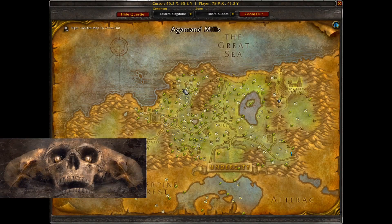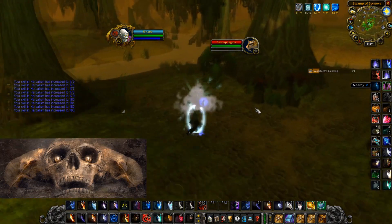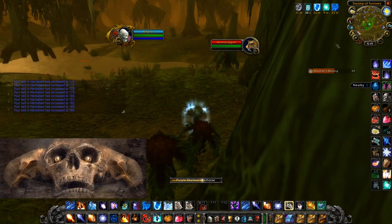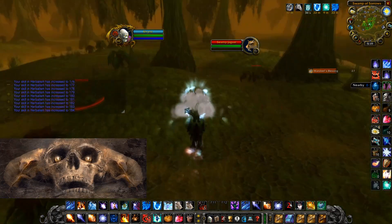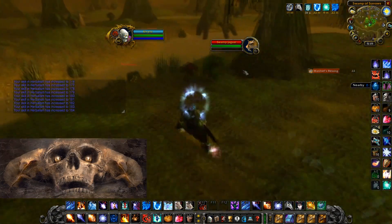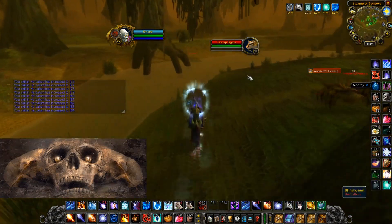It goes a lot faster if you have your epic mount, so if you've been saving up for it, it's a good time to get it. Many zones have plants with wildly different skill levels to pick, so sometimes you will move on from a zone and sometimes you can stay in a zone a very long time. Different plants grow in different ways — for example, you learn to check for Silver Leaf by trees, and Wild Steelbloom is on or near cliffs and hills. It's just a nice little touch.